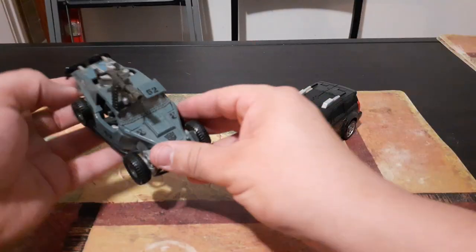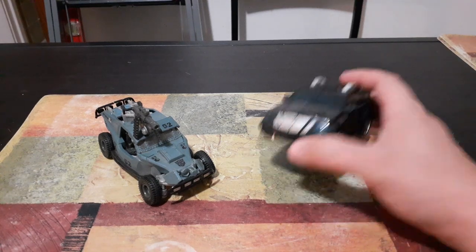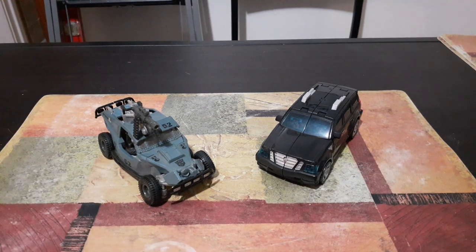Both of these are the vehicles that you saw in Sector 7. I don't remember if that's a Ford Explorer or a Chevy Suburban that was used by Sector 7 agent Seymour Simmons when he picked up Sam and Michaela from Sam's house. And then the Dune Buggy Landmine — you will notice that they were parked inside Sector 7, drove out of Sector 7 with them, and a couple were destroyed in the battle against the Decepticons in the city.